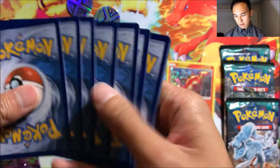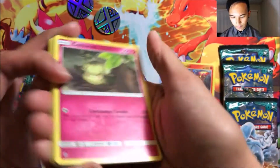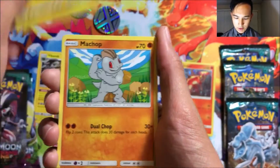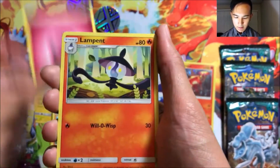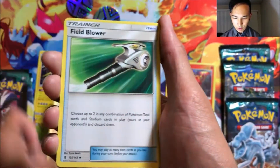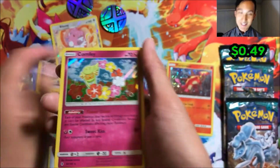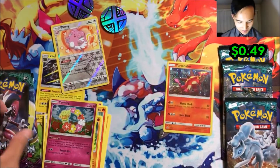First pack from the Vehicle Vault: we got a Cottonee, Alolan Sandshrew, Mudbray, Alolan Geodude, Macha, Fairy, Lampent, a Sudowoodo, Field Blower, a reverse holo Blissey — that's pretty cool — and a Comfey holo foil. Off to a good start!